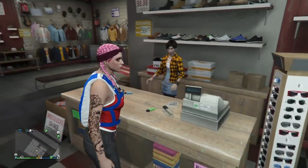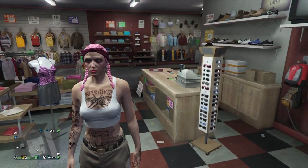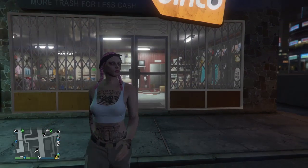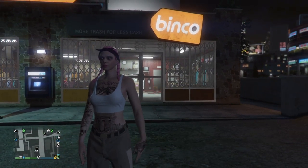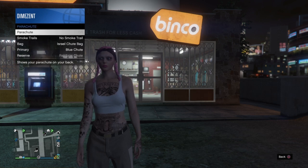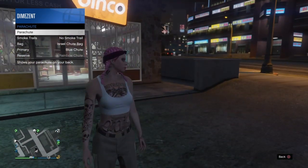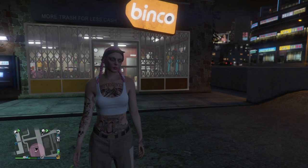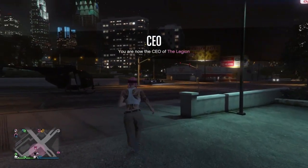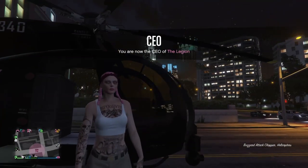Once you have your standard outfit saved, make sure you are wearing it. Then go outside and put on your Elitás parachute bag. If you don't have one, go to the gun shop and purchase one. Open the interaction menu, go down to Style, go to Parachute, and turn it on. If your parachute is missing, get into a Buzzard or Oppressor and your parachute bag will come back. Hop into the Buzzard, hop out, and the parachute bag should return.